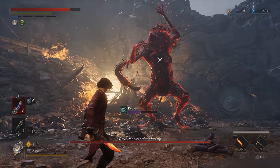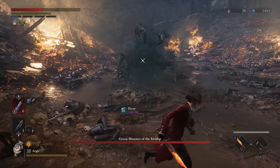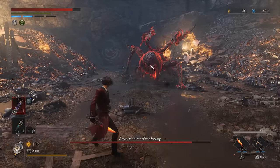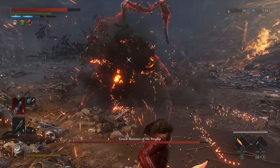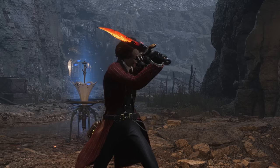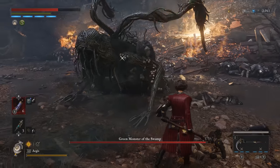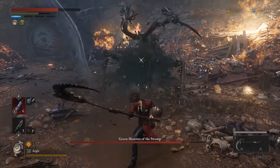Incoming hits where the entire enemy flashes red are fury attacks, and they can't be dodged or basic blocked. You can physically move out of the way of these, or you can completely negate them with a risky perfect guard. You can also do this with the Aegis Legion Arm, but it's a little trickier to time. The standard block comes out faster, but the Aegis has better damage absorption if you miss the timing. You can also sometimes cancel out enemy fury attacks with strong enough attacks of your own.